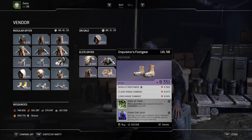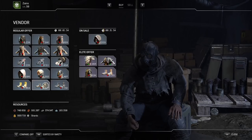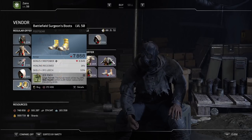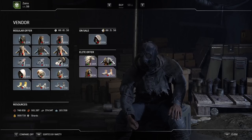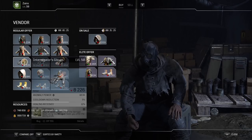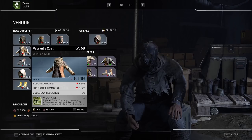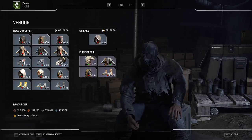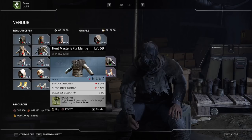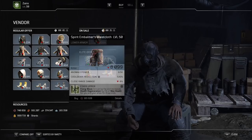Now, 300,000 scrap does seem like a lot, but remember you can sell your drop pod resources to Tiago and he'll give you scrap in return — it's only 12,800 drop pod resources for a million scrap. If it's an upgrade for you, you could purchase it and then go to the crafting bench and swap out Rain of Pain for a different mod entirely. You might go three or four expeditions without getting a single good pair of boots, but you could have just come to the vendor and picked up a very nice pair just like that.